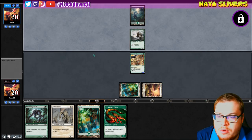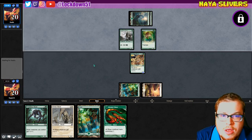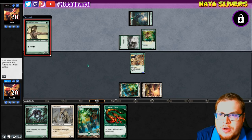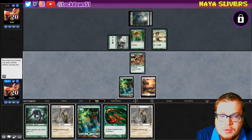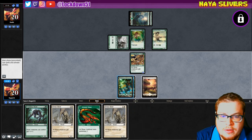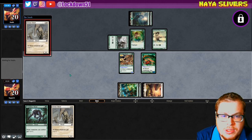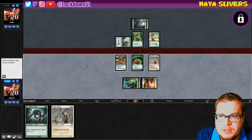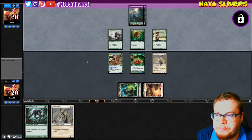Garruk's Companion — three-two trample. We can beat that. Dump another elf, yep, dump another elf. Ramp away. Another lord — I will take that gladly, that's beautiful. Let's keep outpacing their big boys. I won't attack this turn; could offer the trade but I don't think it's really worthwhile right now, not when we've got two more lords on the way.